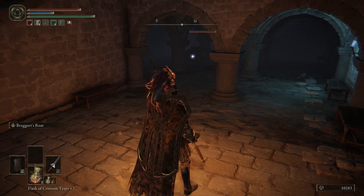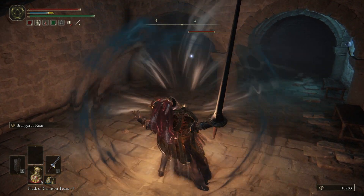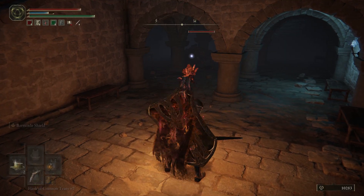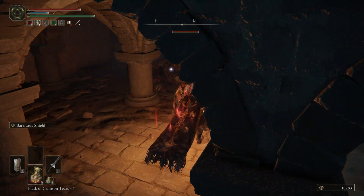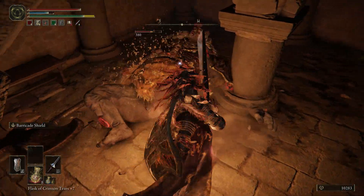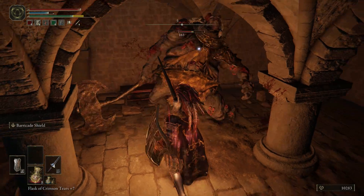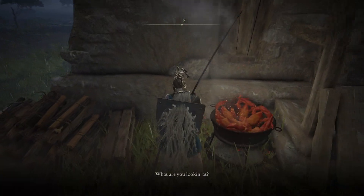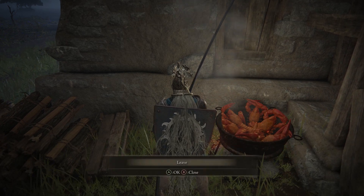I'm also using the Ash of War Braggot's Roar on my Lance, which raises attack power, defense, and stamina recovery speed while active. I use this situationally — occasionally I'll two-hand the Lance, pop this, and then bring my shield back out to get more attack, defense, and stamina recovery. This comes from the guy at the Prawn Shack; if you kill him and get his weapon, you can take Braggot's Roar off and put it on anything else.